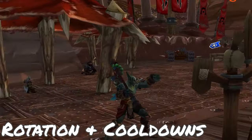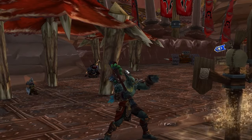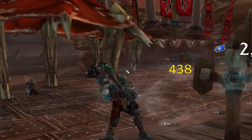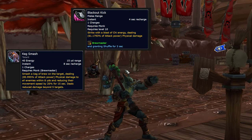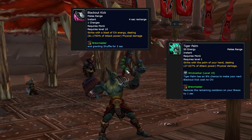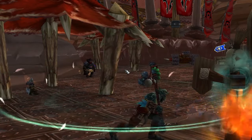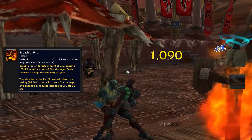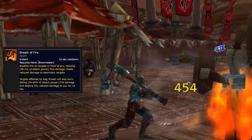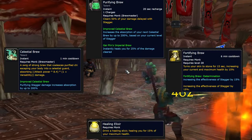For your rotation and cooldowns, the Monk is mostly going to be using energy to put out Keg Smashes and then using things like Blackout Kick and Tiger Palm to reduce the cooldowns of your brews — the brews are the most important thing. You're going to be using Keg Smash and Fire Breath in both AoE and single target scenarios for threat, and then using your brews to shrug off the damage.